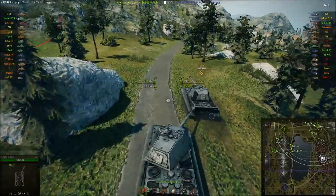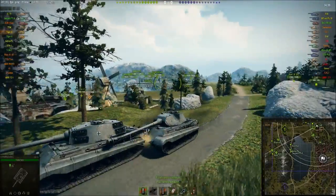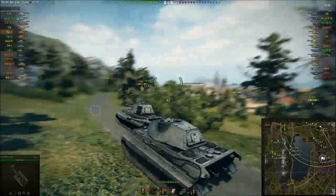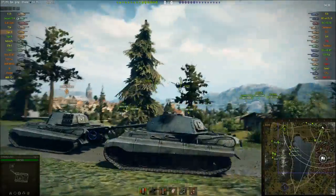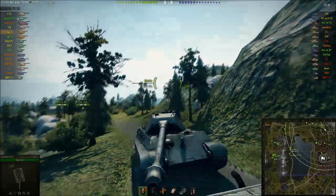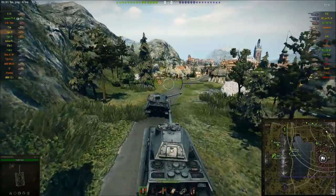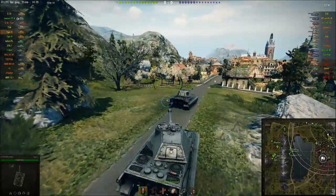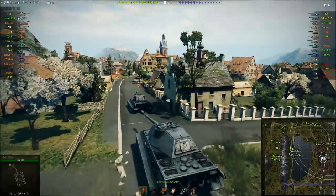The thing with the stock Tiger 2 — well the Tiger 2 in general — is the side armor on the tank is dirt weak. You can angle and side scrape all you want, but as you can see I'm gonna get penetrated on the side a lot of times. With the stock turret it's only 100mm thick, so everything at this tier can just shoot straight through the turret even if you angle it. It's annoying.